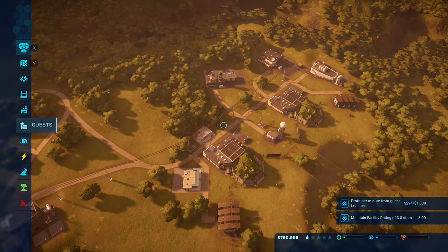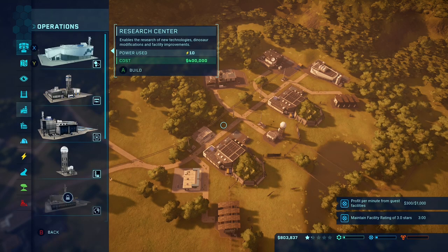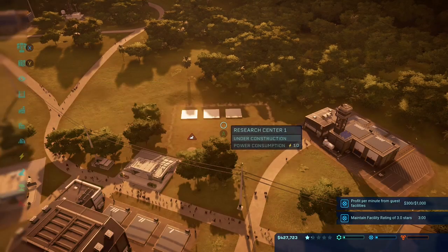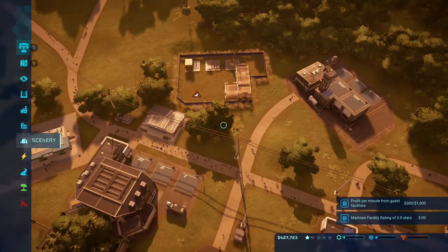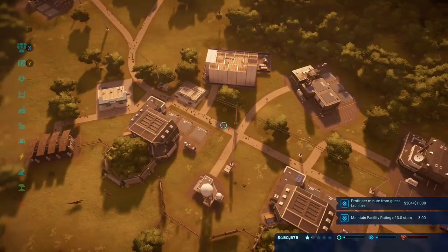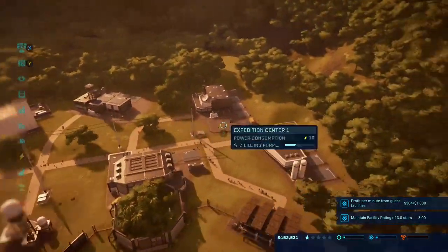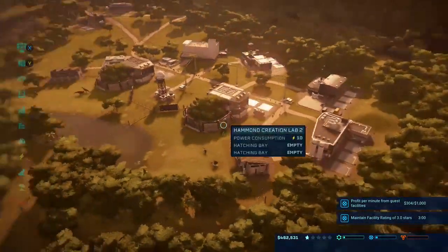I think I might have enough for a research center. Now where do I want to put this? Yeah, that's fine. Now we just got to put a path on it — so we got that done — and then as soon as that's done being constructed, we'll have some more research unlocked for us to do.